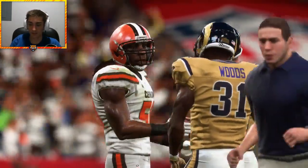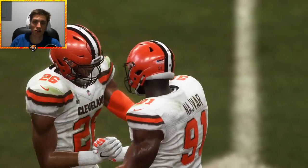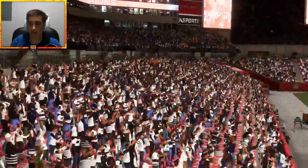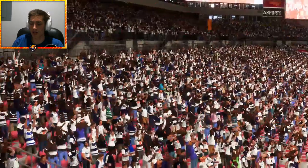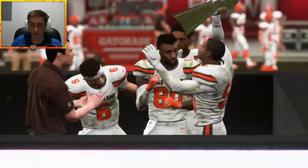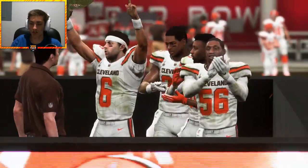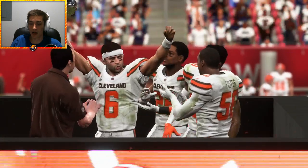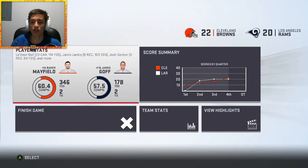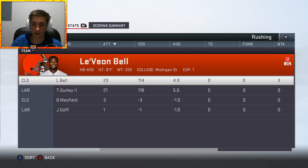Jared Goff crying himself to sleep. What can you say — I think this was a pretty good success for the first rebuild of Madden NFL 19. Let me know what teams you guys want me to do next, and of course we will be doing both realistic and fantasy style. Let me know down in the comment section below what your favorite style is. Ruben Foster hoists the Lombardi trophy — give it to Baker, there we go. Baker Mayfield hoists the Lombardi trophy with Jarvis Landry and Le'Veon Bell up there. The Cleveland Browns and Baker Mayfield are Super Bowl champions. Let me know in the comments if you'll ever hear that in real life. Thank you so much for watching — I'll see you in the next one.